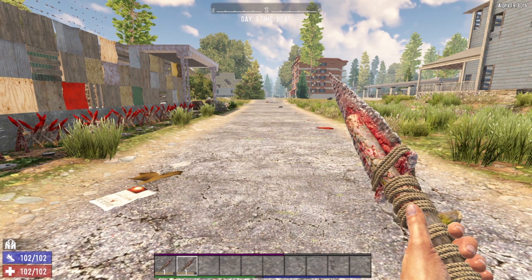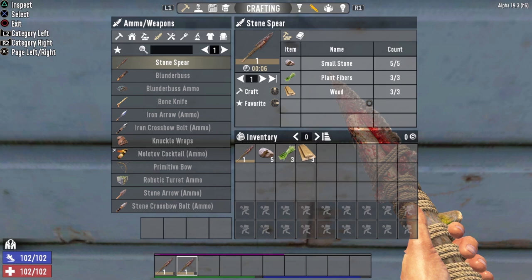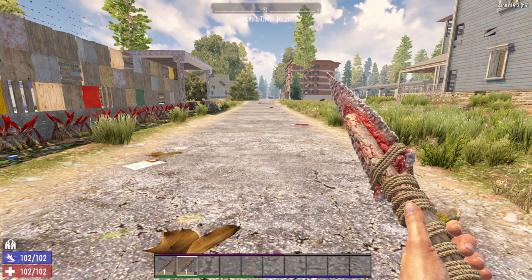The Stone Spear is absolutely incredible for brand new players. You are able to keep zombies at a distance, plus you can throw it as a projectile to keep them at an even further distance. I would highly recommend brand new players craft two or three of these in the very beginning of the game. Use a couple to throw at the zombie jerks and keep one in hand to stab them from a distance. The Stone Spear is the absolute best beginner weapon — all it takes to craft is 5 small stones, 3 plant fibers, and 3 wood. It is hands down the best weapon for brand new players beginning 7 Days to Die.